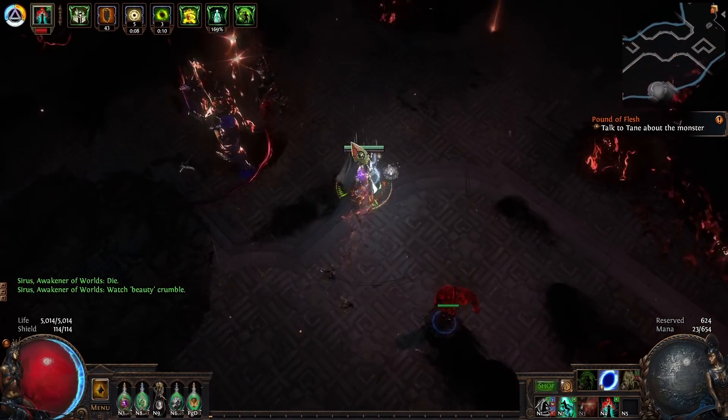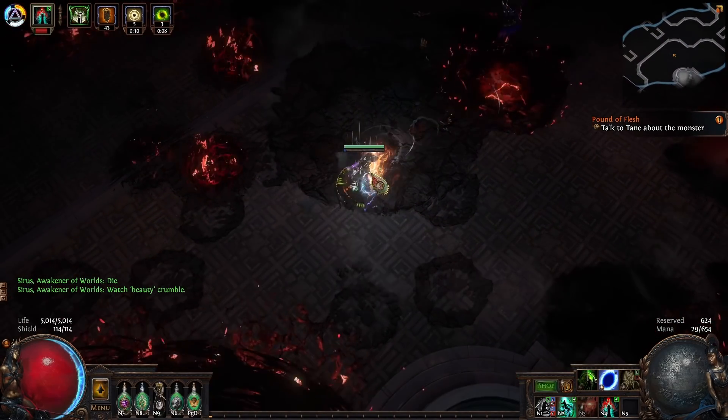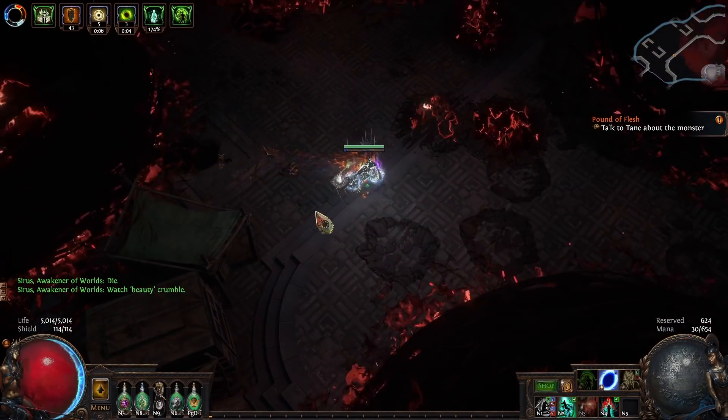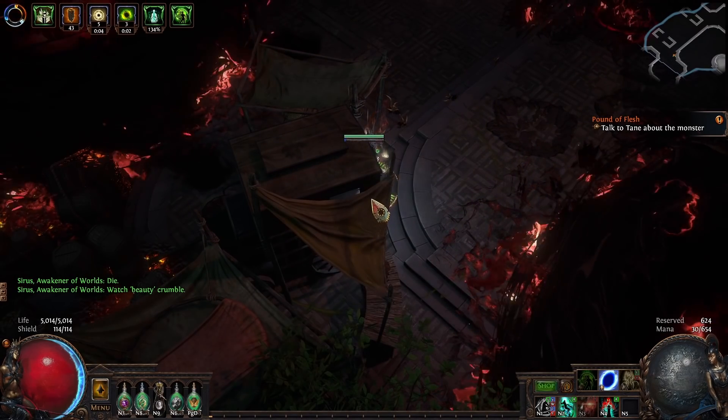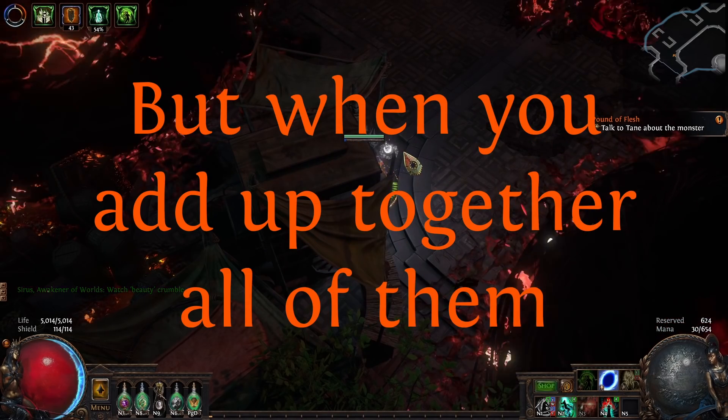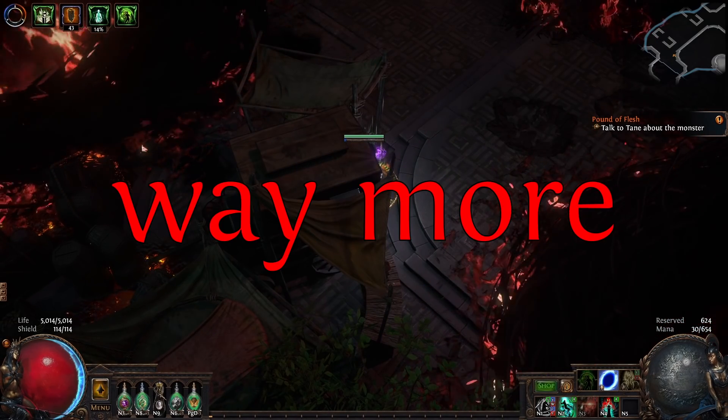When you're broke in Path of Exile, you're often a lot wealthier than you think. The reason for this is you're often wealthy through bubblegum currencies — a bunch of small items that individually don't seem to have that much value, but when you add them all up together, it's worth way more than you'd think.